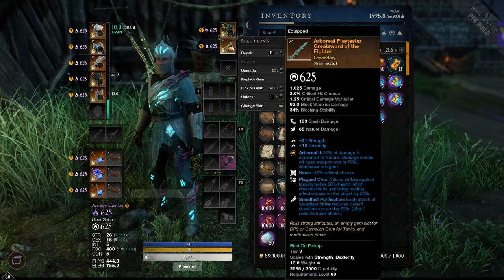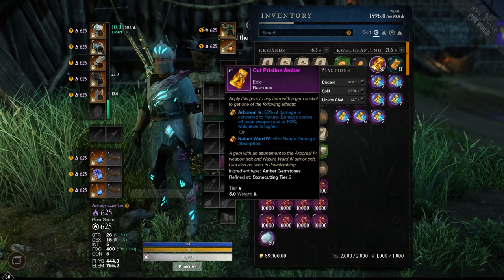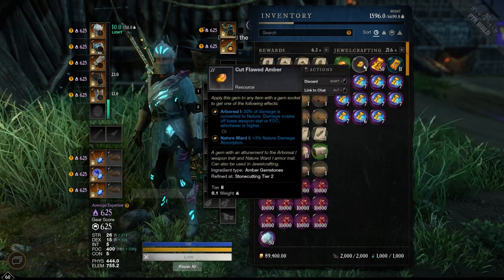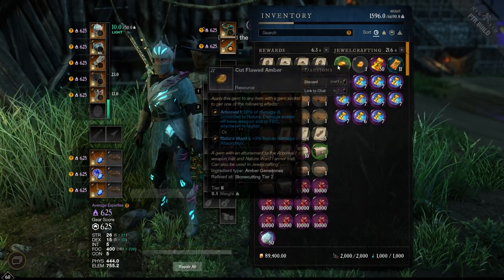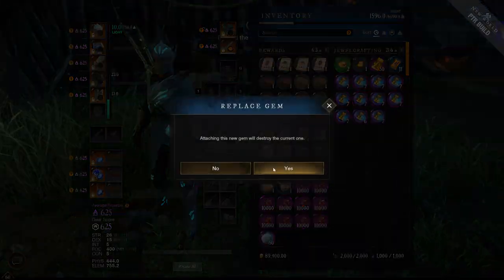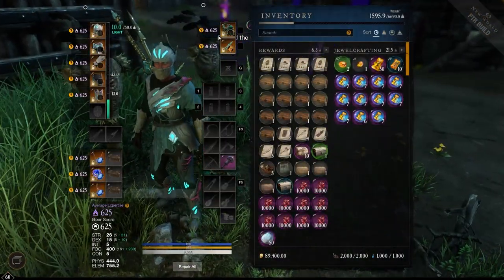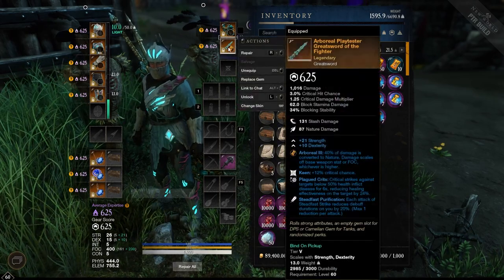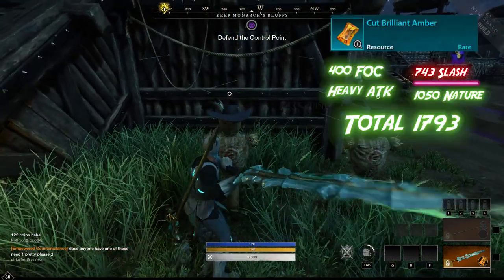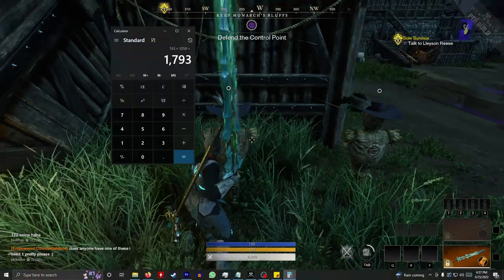You would think it would be more damage because more of the total is nature scaling off our really strong focus stat, but apparently not. Now we're going to try the tier 4, the cut brilliant amber. Looking at the numbers: 87 nature and 131 slash shown on the gem. Result: 743 slash and 1050 nature, and that's a total of 1793 — again less than the tier 2 and tier 3.